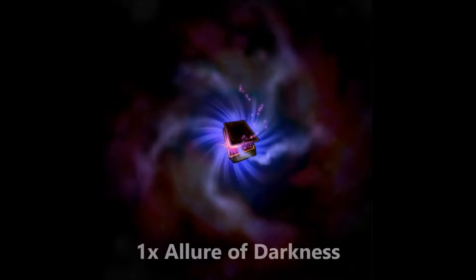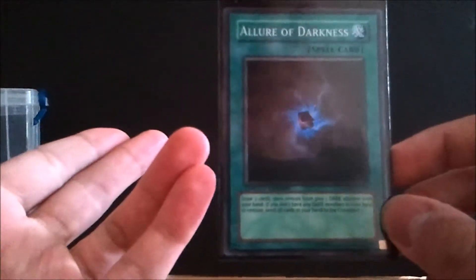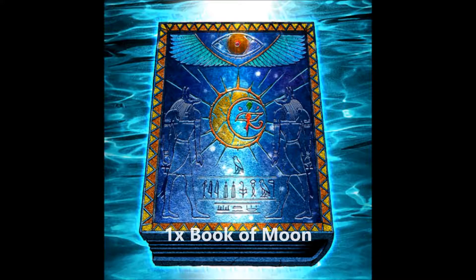Next is Allure of Darkness. If you want the Ultimate or Ultra Rare versions it's amazingly expensive; I highly recommend the limited edition premium card from the Raging Battle premium editions. It lets you draw two cards then banish a DARK monster in your hand, or dump your whole hand if you can't. You also get one in the Marik starter deck so you can probably find a paper one for about 25 cents. Great card for Gravekeepers.